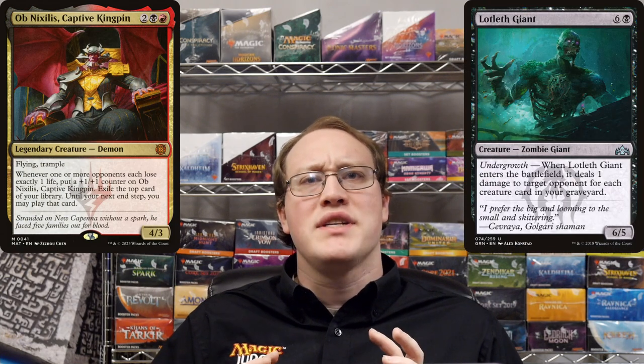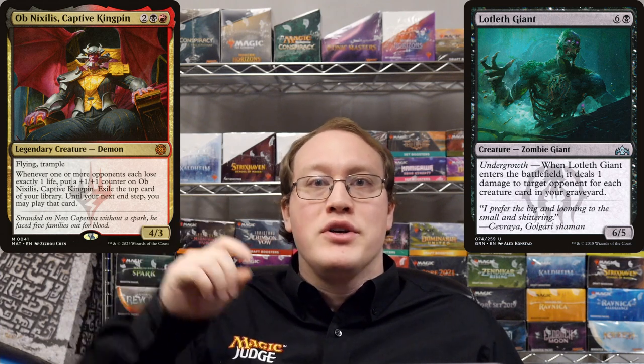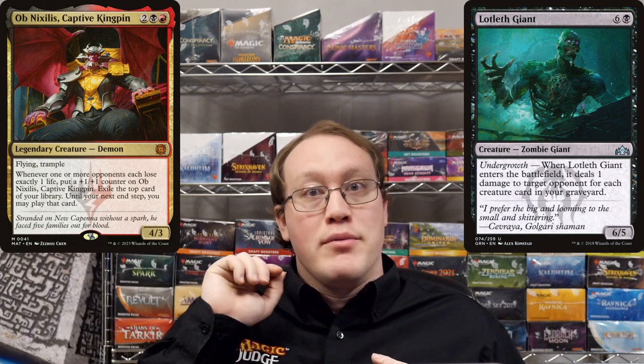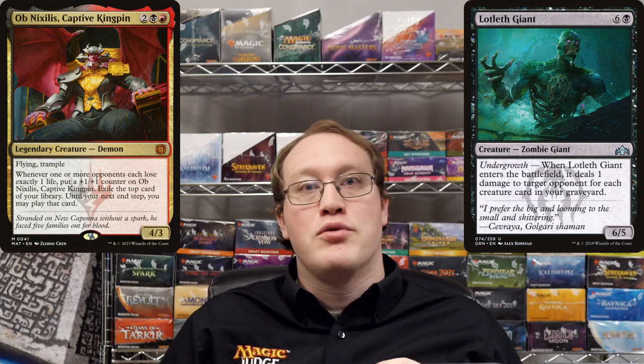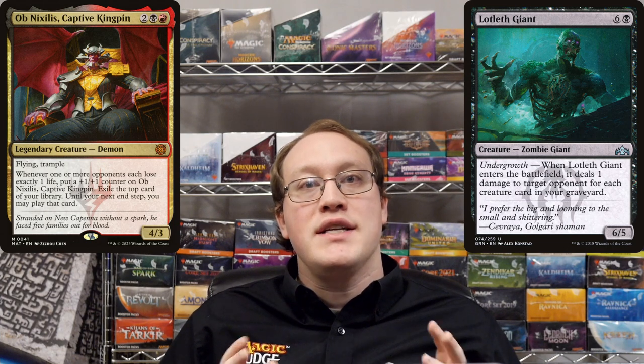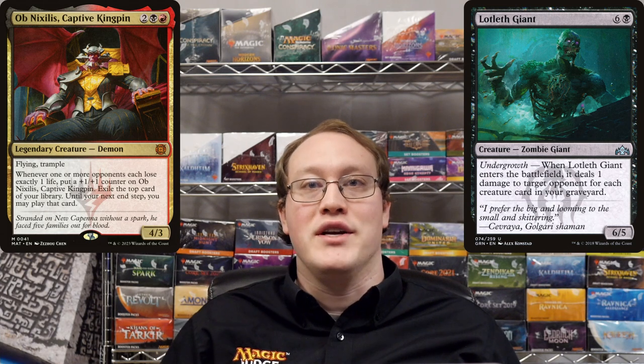Another thing that people can often get confused about is effects that are worded sort of like Lotleth Troll here. From a grammatical standpoint, it's not really clear whether this templating means that you should count up how many creature cards are in your graveyard and deal that much damage all at once, or deal 1 damage that many times. Since we only see 1 instance of the word "deal", we can tell that the former is the appropriate interpretation, and that this templating will only cause Obnixilis to trigger if you have exactly one creature card in your graveyard.